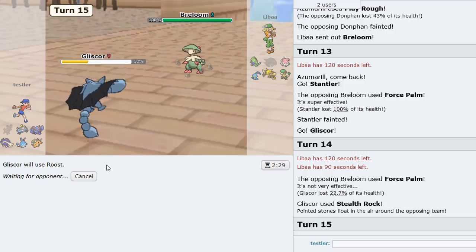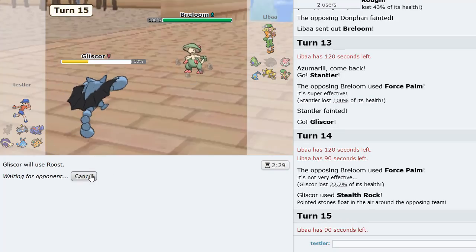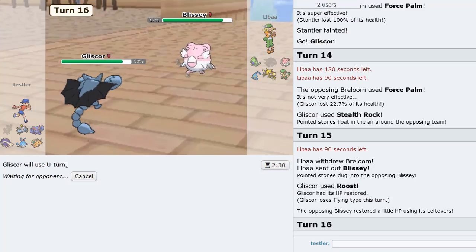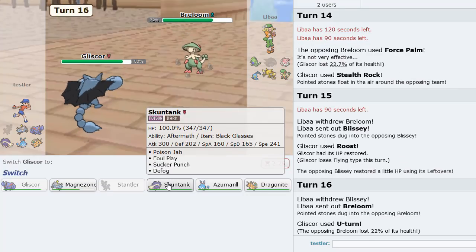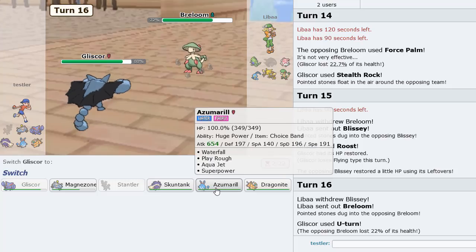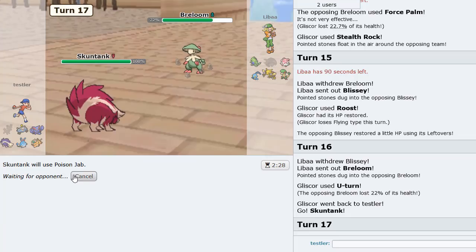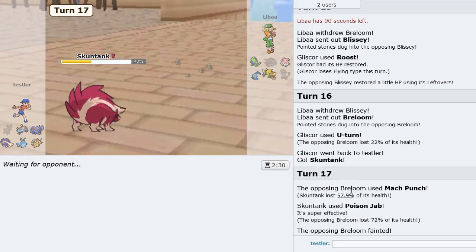He knows I have U-turn, I'm going to get Rocks up because the chip damage will be really useful for Dragonite endgame — I could Dragon Dance up and Outrage a lot of things on his team. He Force Palms again, probably predicting the U-turn. I get to Roost now. Blissey comes in, we get to U-turn out into Azumarill. He actually doubles to Breloom — not sure why. I guess maybe he has Scarf Spore. I'm going to go Skuntank and Poison Jab.